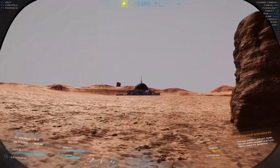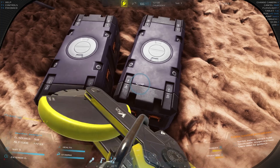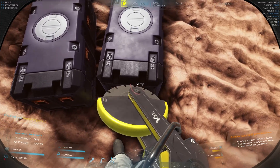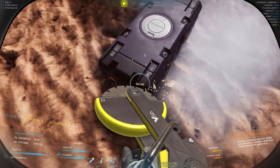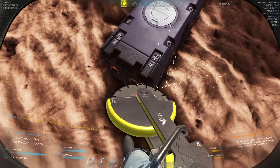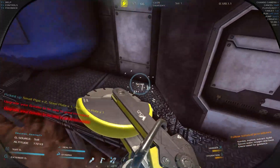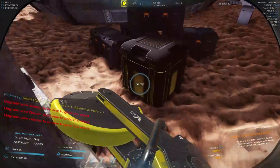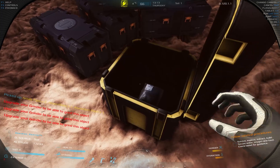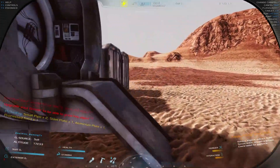Before it gets too dark, whilst it's only half twelve in the daytime, let's make our way over here to this bit. These little boxes — what I've discovered is you can actually use the grinder on them and make scrap. So from that small pipe we got steel plate and aluminium plate as well. Okay, so if you need those resources, we can use them. Inside here as well, I thought I'd grind that open to get a few bits.